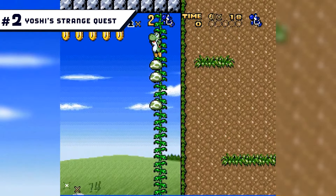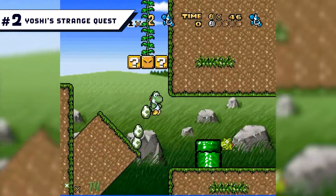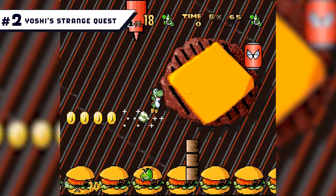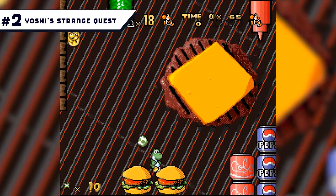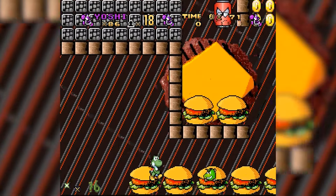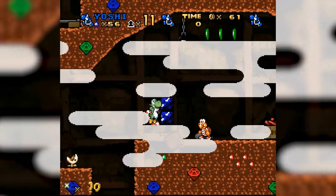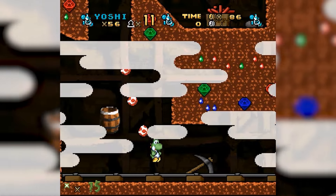Number 2: Yoshi Strange Quest. If you still can't get enough of Yoshi's Island and Yoshi's Woolly World, then this side-scrolling Goliath will make you feel like it's Christmas come early. In this game, there's no having to babysit Mario or ferry him around on your back. It's a proper Yoshi adventure, and one that proves that Mario isn't the only guy keeping Nintendo fans occupied and happy. Experience funny dialogue that would never make it into a Nintendo game, and embark on a quest to retrieve your stolen eggs.